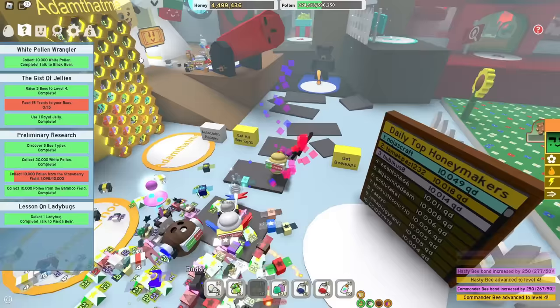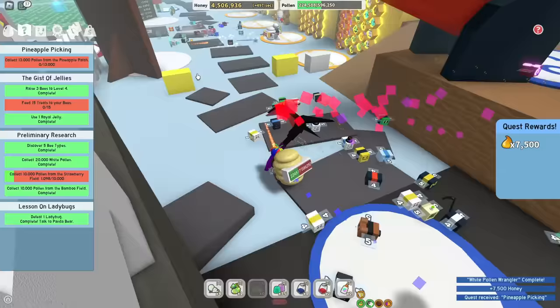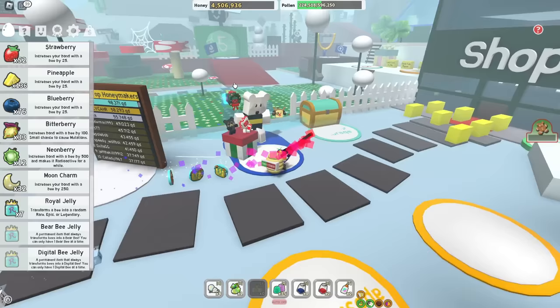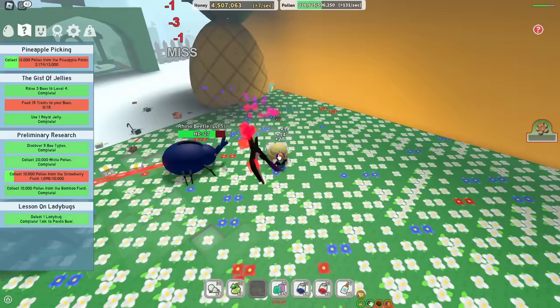Let's level these idiots up a few levels. I think the best way to get another egg is to do a few Black Bear quests — soon he should give me a gold egg. What is this next quest? Pineapple patch — we ain't complaining, it could be worse. It could be 300 million pollen from some field when a snail is alive. I've had to do that quest millions of times. How fast can the dark scythe complete this Black Bear quest?